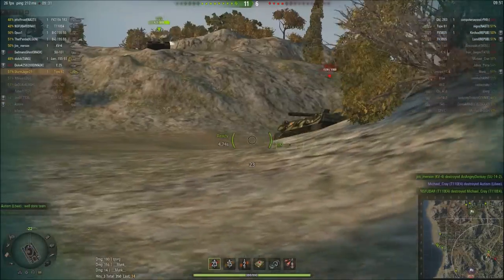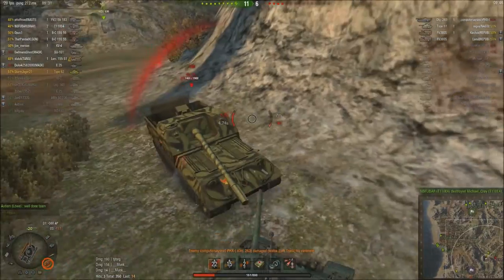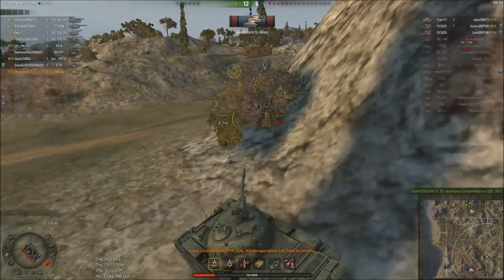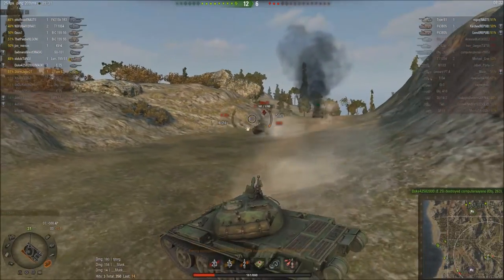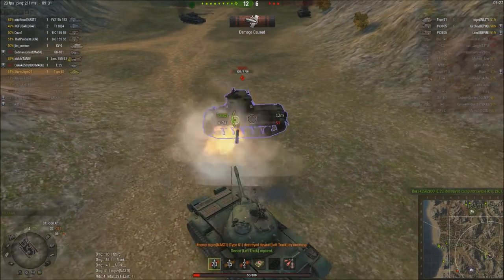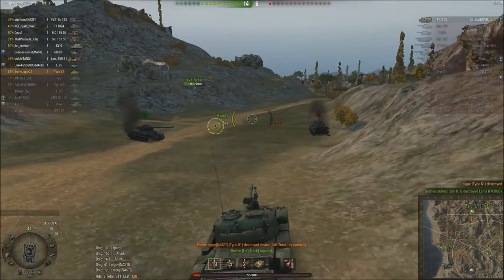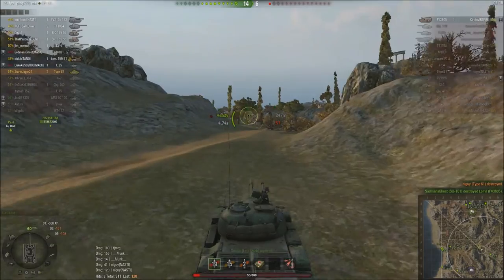Critical hit. Track hit. We didn't penetrate their armor. Target lost. That's called dancing. Ricochet. We've lost a track — they're knocked down. That was some reflexes. We just managed to repair our tracks in time to swing around and give him a full broadside for the 85mm.